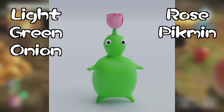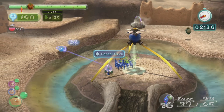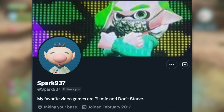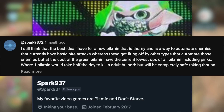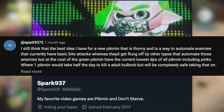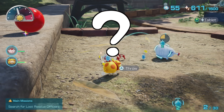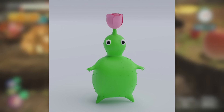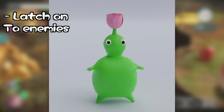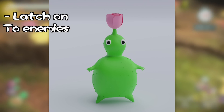These sturdy and spiny Pikmin will introduce a brand new concept in the Pikmin series: enemy automation. This idea was first brought to my attention in the comments by Spark937, who came up with this idea and helped me a ton in bringing it to life — a huge thank you to them. So how will automating enemies actually work? The key is their wide frame and their sharp, painful thorns. When thrown onto an enemy, Rose Pikmin will basically bear-hug it and become permanently latched on. The thorns will dig into the enemy's body, and their large surface area will make it so they are impossible to shake off.